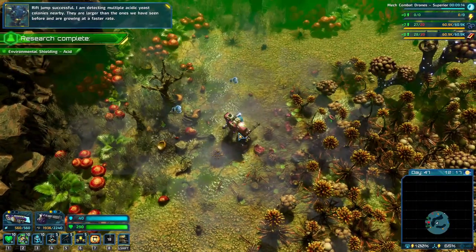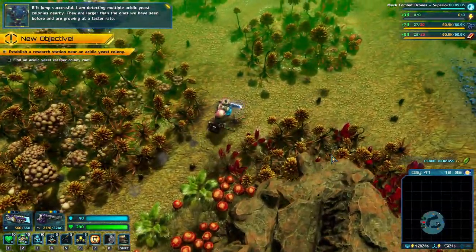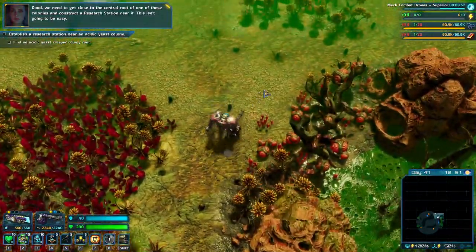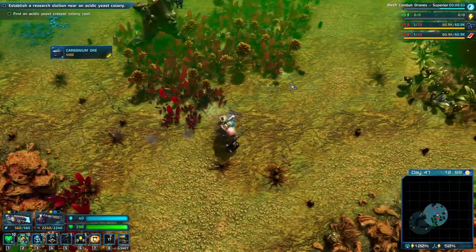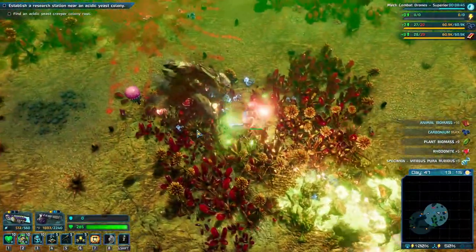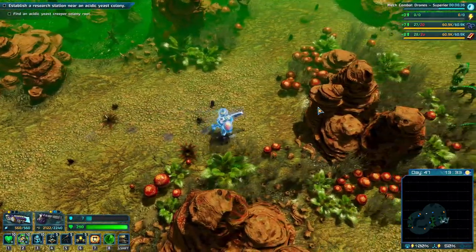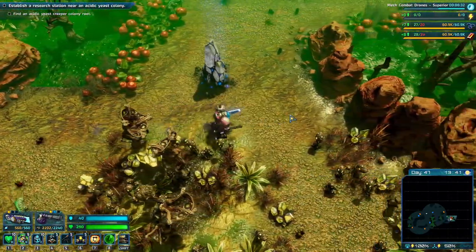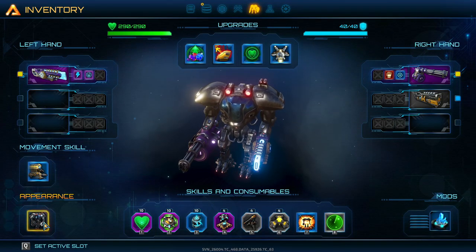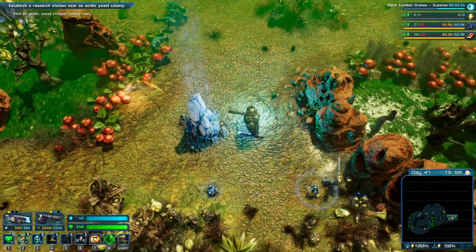Here we are - I'm detecting multiple acidic yeast colonies nearby, larger than the ones we've seen before and growing at a faster rate. We need to get close to the central root of one of these colonies - this isn't going to be easy. Finding acidic yeast creeper root colonies - the idea is we find them but do not destroy the central root. I got a new item - steel one! We'll try that for a bit. The catacorn did not bring as much joy as it did for me apparently.